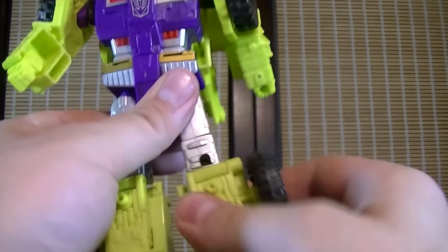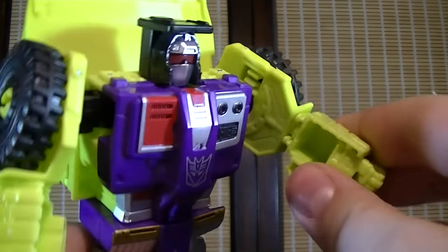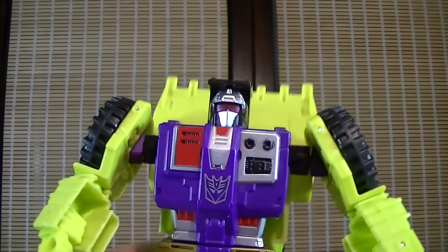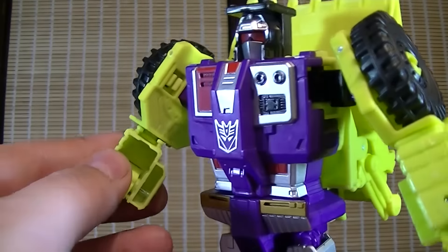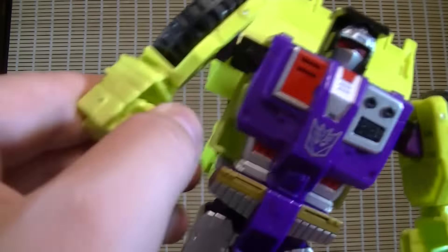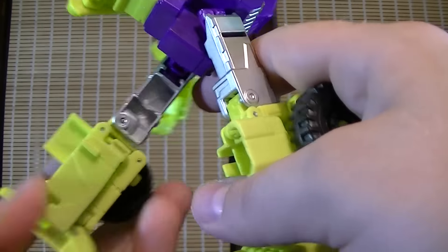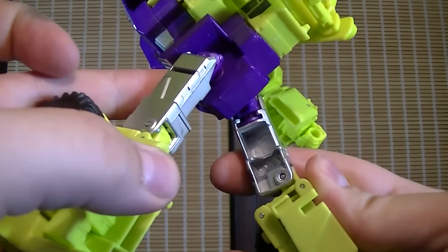Everything moves very nicely, has a nice bend, and even has a little bit of a foot pivot. So the only real hindrance on this guy is that elbow. The other major problem is that he has a little bit of empty plastic syndrome — you can see in his arms a little bit of empty gaps, which is mainly because of the transformation. And also on the back of the legs and on the inside of the thigh there's a lot of missing plastic.